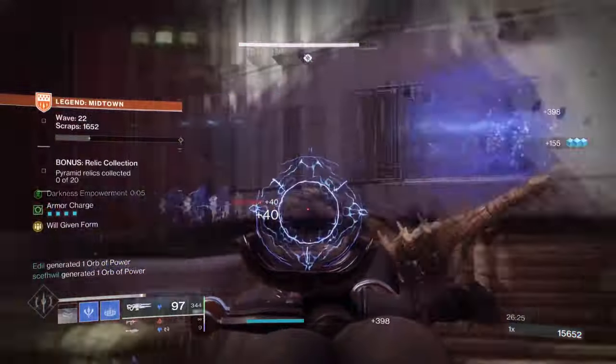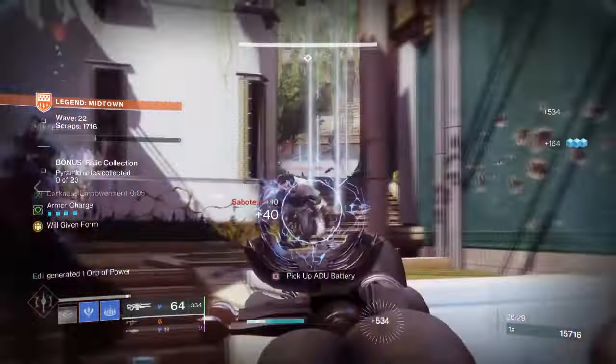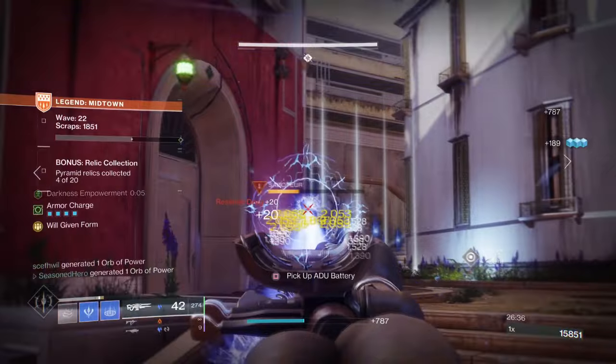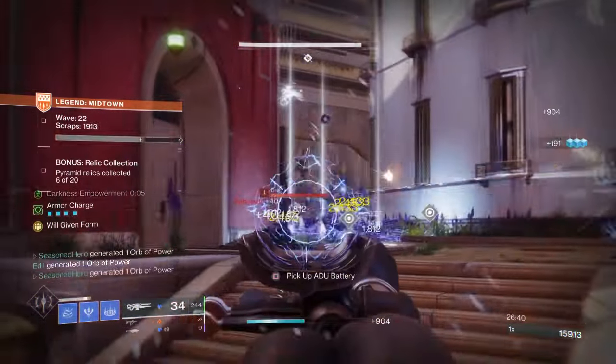To give you guys an idea of what may be coming, I'm going to show you a build that you can use the moment The Final Shape drops and have a crazy setup that can carry you through the new campaign and end game content. To understand the build and what we are aiming for, you need to have both Aegis Scepter and Mantle of Battle Harmony.